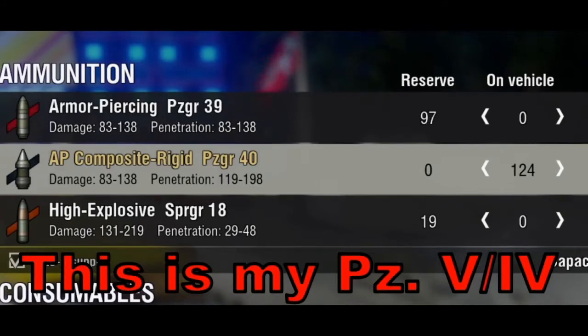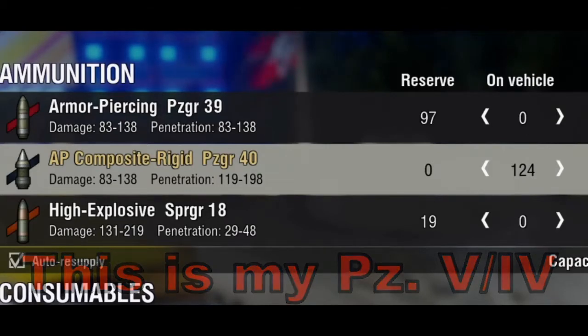Speaking of APCR — Armor Piercing Composite Rigid is what nerds would call it, but really everybody should just call it APCR. These shells will more often than not be used as premium ammo for most of your main armaments. They're mostly identifiable by their odd shape and the black stripe.